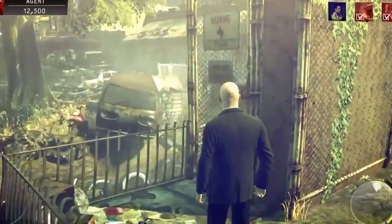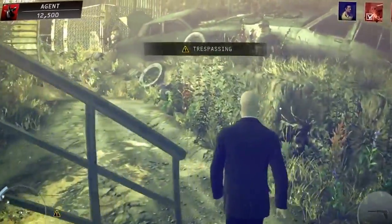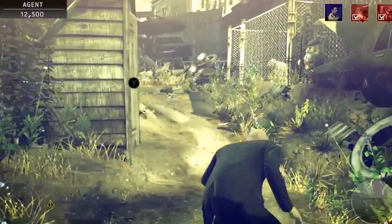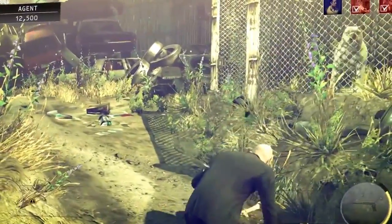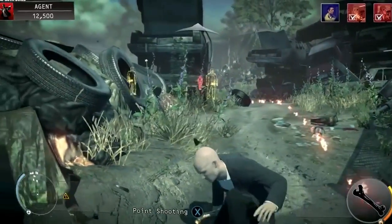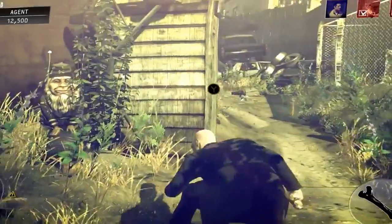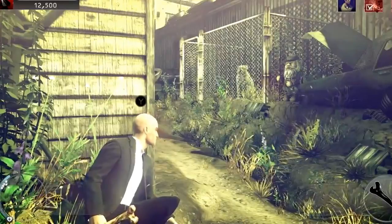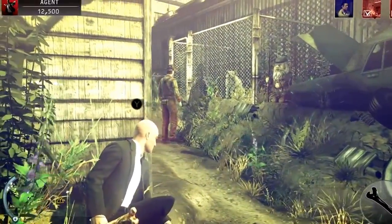We need to head into the scrapyard. There's a sign warning 'keep out — dogs', so we should be careful. Dogs are also a feature of the game — they will alert nearby NPCs. We're trying to sneak up on one. Even if we had a disguise on, this dog would bark at us. We've grabbed the dog bone, but the barking has actually alerted an NPC — so we need to be careful.